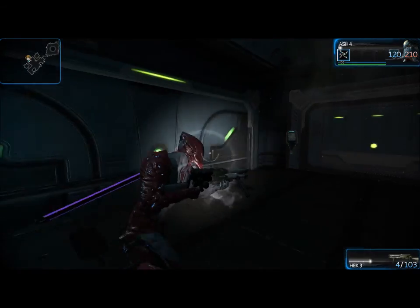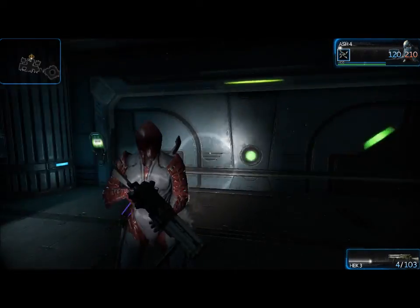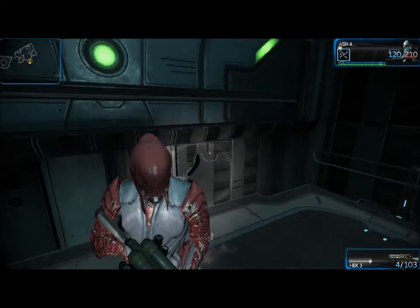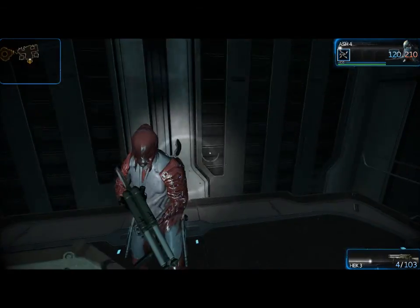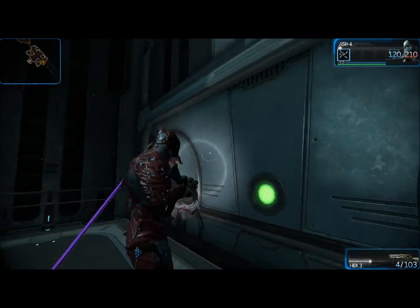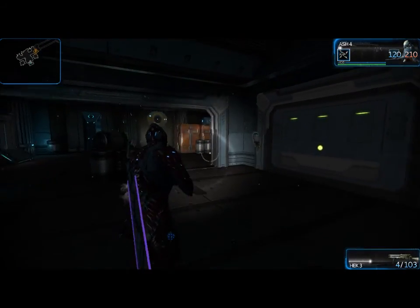Doors like this are elevators. All you have to do is call them, and if you have teammates, do everyone a favor and please wait for them before hitting start elevator. It just makes everybody happy, and it's a great thing to have because you don't have to worry about getting flanked or worrying about having too many enemies for your own good.